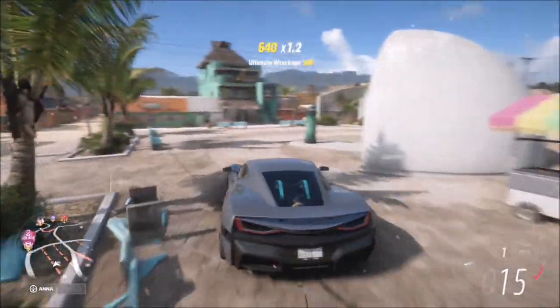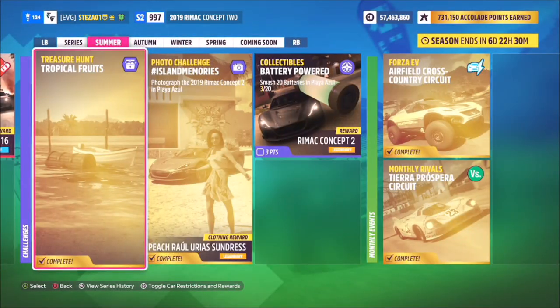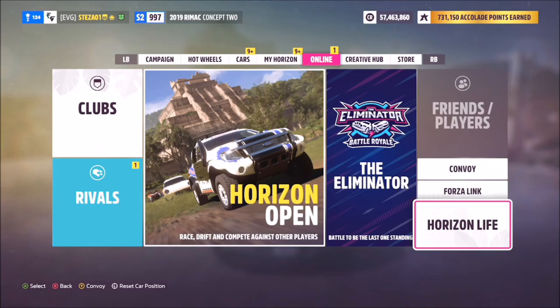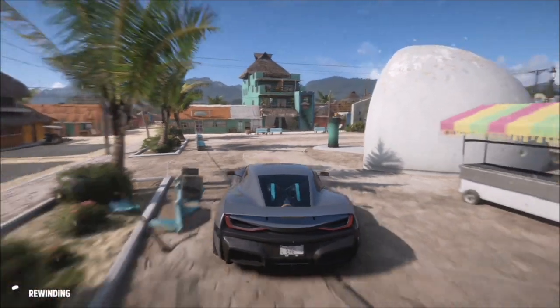What I'd recommend doing is smashing a couple of them but also going into Horizon Solo, which I'll show you in a second. As you can see, it does keep track of all of them as you smash them. If you go to the online tab and scroll down, it will say Horizon Solo if you're currently online. If it says Horizon Live, then it means you're already in Solo mode.